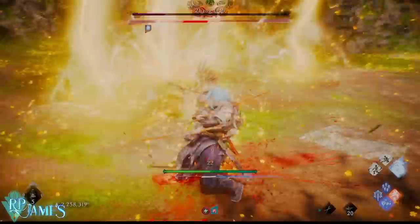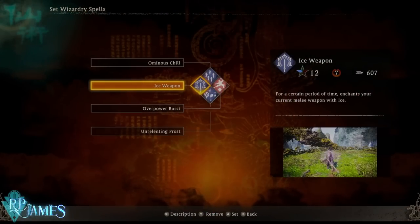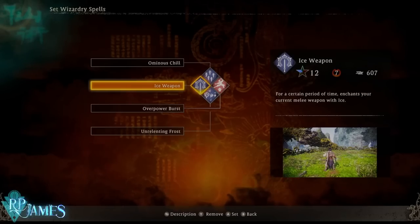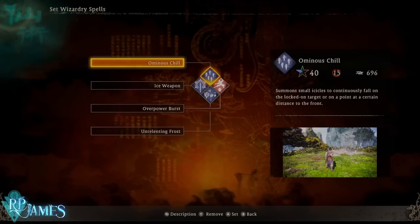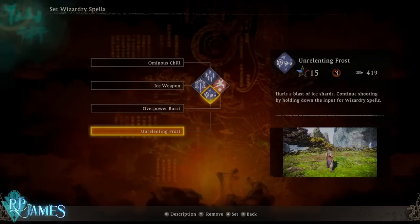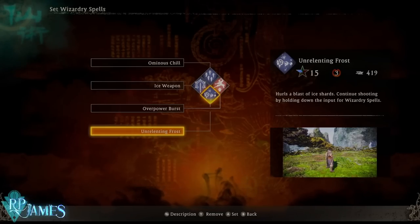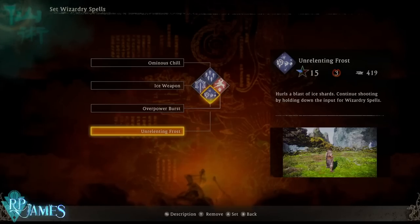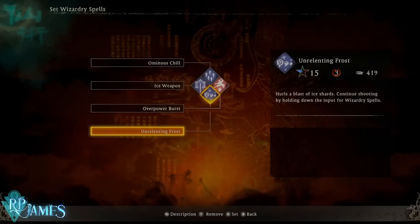The spells that we are going to be using are these bad boys right here. We're going to be using Ice Weapon just for regular exploration — this is going to be your main thing. And then Ominous Chill for big enemies, which is very, very strong and powerful. And then Unrelenting Frost, which is what you saw being used in the clip. It used to not be viable because it drains your Spirit bar like a maniac, but thanks to the Subtlety of Water build, it is — and it's very powerful, as you can see in the gameplay.